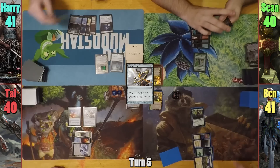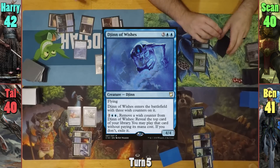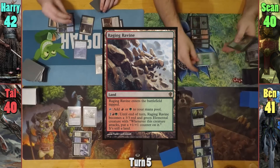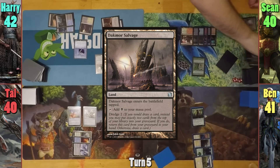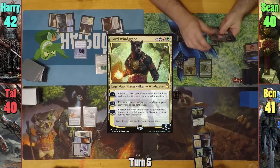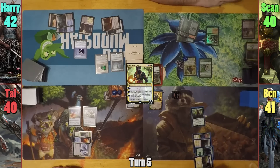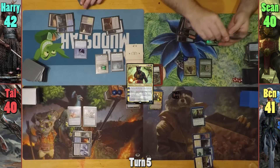Harry upticks Aminatu and plays a Scoured Barrens, gaining one. He then casts the Djinn of Wishes, and once again Sean taps his Gardener to put out a Raging Ravine. Sean dredges a Dachmor Salvage instead of drawing, and casts Lord Windgrace in his main phase. He upticks Windgrace, discarding Dachmor Salvage, and dredges for the first draw, then draws an actual card. He then plays the Dachmor Salvage as a land for turn and passes.